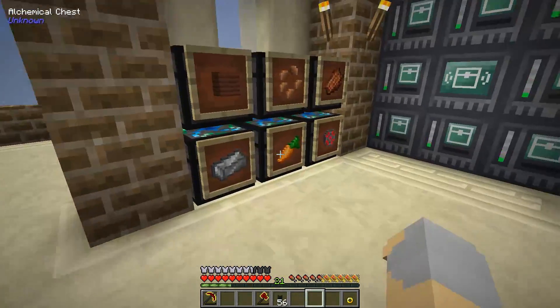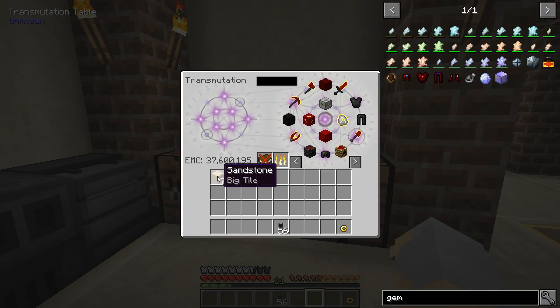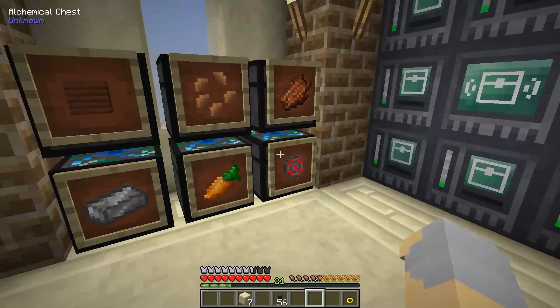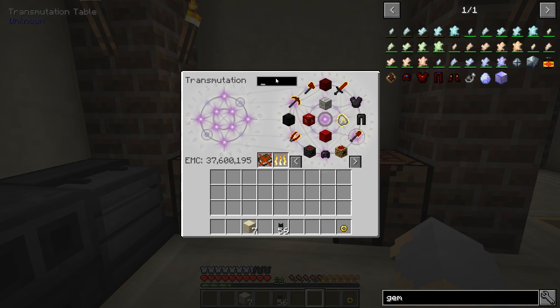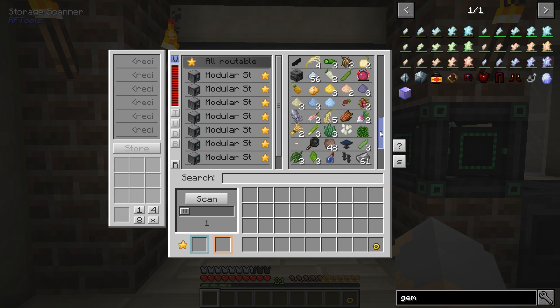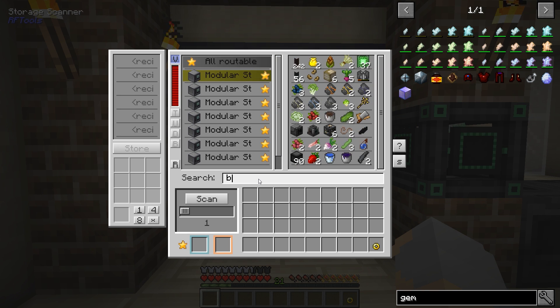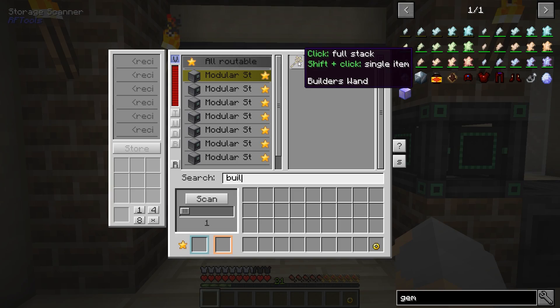I was wondering where I put my sieve and my mesh — not that I really need them anymore, but whatever. So now all we need to do is basically dump all of this stuff into our system. I'm back — that is taken care of. The stuff is all in my system. Now it's not a perfect system, but I can search for stuff. So if I want to find like my builder's wand, I can search for it and it'll locate it.